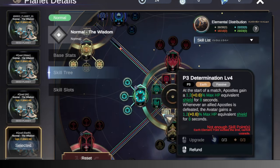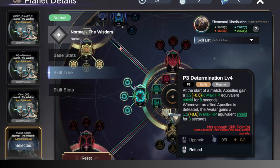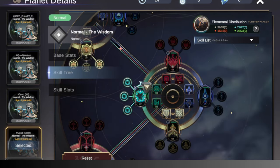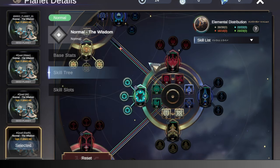For Earth, we want four points in Determination and one point in Flourish. It just gives us some more survivability in the form of shielding. Don't allocate more because we need the points that we can get in Earth as we get to Earth Spike later. And lastly for the second circle, for Water, we just want five points in Life Drain, which is super important. This gives us Spell Vamp or Life Steal and some more damage, which is perfect for our build — it's an aggressive build.